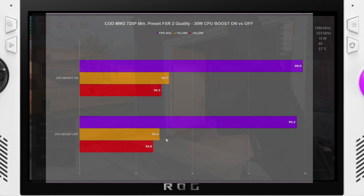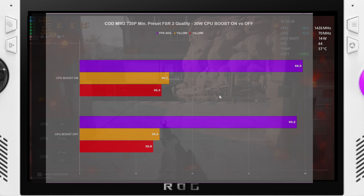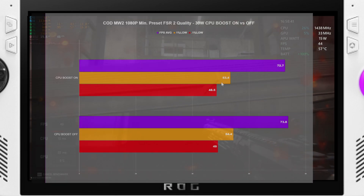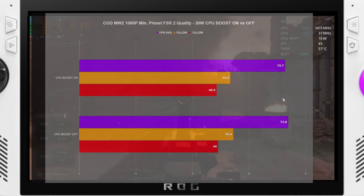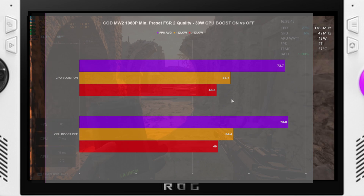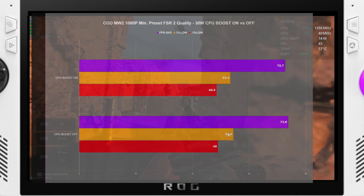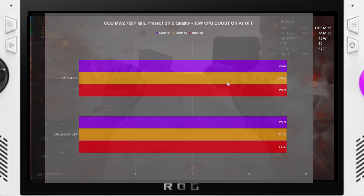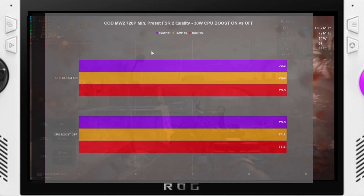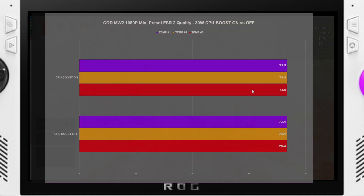Still, it's over 30 FPS either way so you're going to have a good experience. For Call of Duty Modern Warfare 2 at 1080p, we saw 72.7 and 73.3 — honestly not too far off each other. Technically CPU boost off did a little bit better but it's only one FPS less, well within margin of error. For temperatures, it's 73 across the board again — no difference.